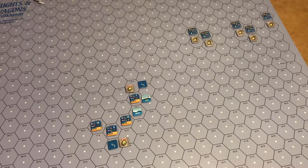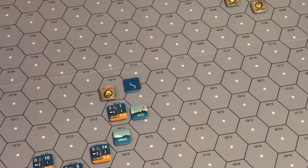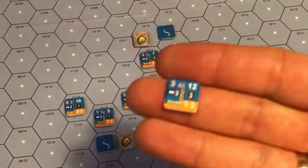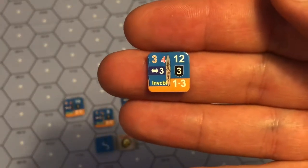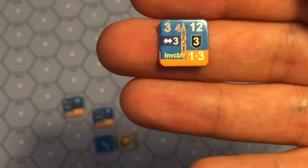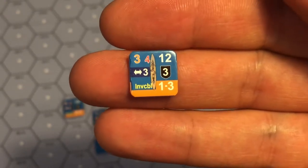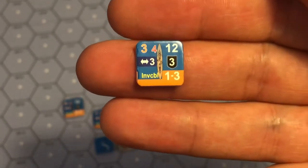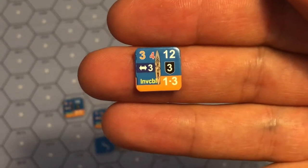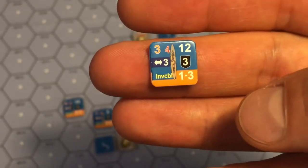We have two types of counters: unit counters, which are vessels, and additional counters which are markers used during gameplay. Naval units have several parameters. The first one, in the upper left corner, is the gun rating, which determines the number of dice used during attacks. The second number is the weight of fire, which influences the amount of damage a unit can inflict on targets it successfully bombards. There is also the maximum range of each ship printed on the counter.